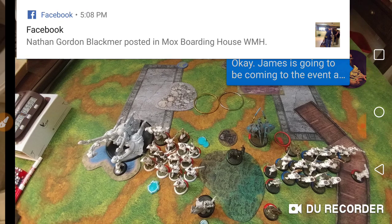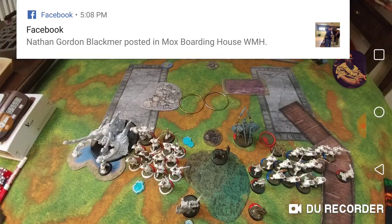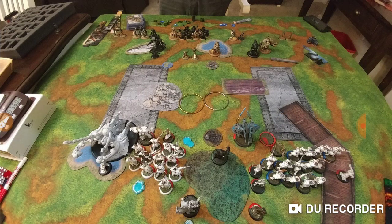Look at all these pop-ups — how do I make them all go away? Okay, there we go. I'm going first, and I want to pop feat after he pops his feat. That's just been my thing for playing Goreshade 4. It's the first time I've ever had a defensive feat and it's done great for me so far. Let's just keep that gravy train rolling until I get proved wrong and can learn some lessons.